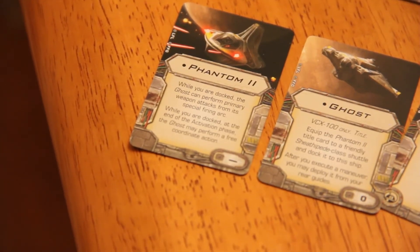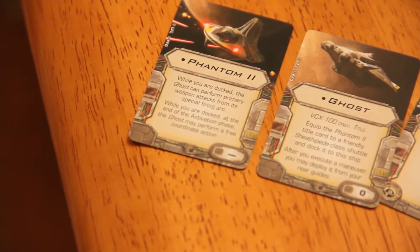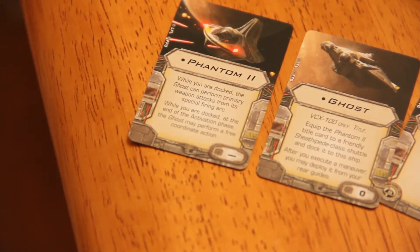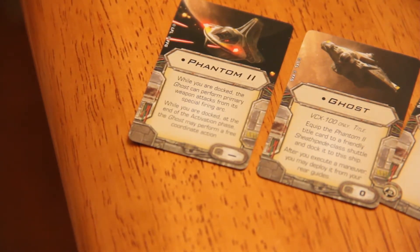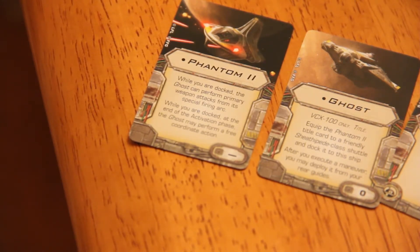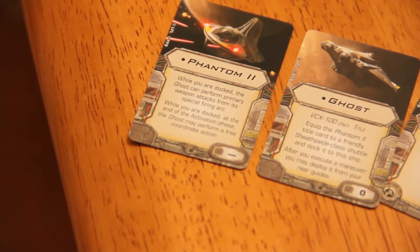Here are the titles. It comes with a new title for the Ghost — basically it allows you to equip it. It just includes a different name for the Ghost title. And then the Phantom 2 title is different: while you are docked, the Ghost can perform primary weapon attacks from its special firing arc. While you are docked, at the end of the activation phase, the Ghost may perform a free coordinate action. Those two things are separated by a slight space, which means they are separate effects, not dependent upon each other.